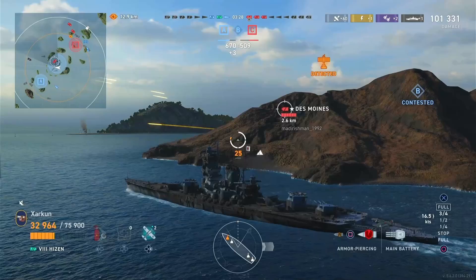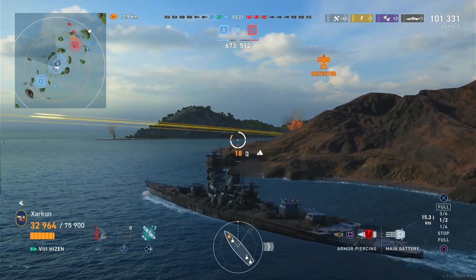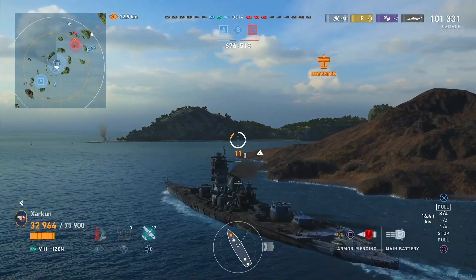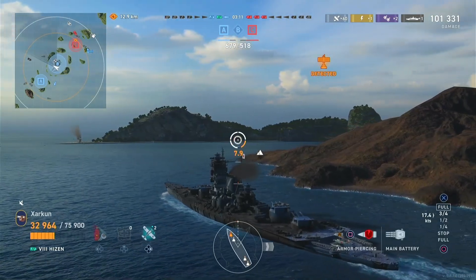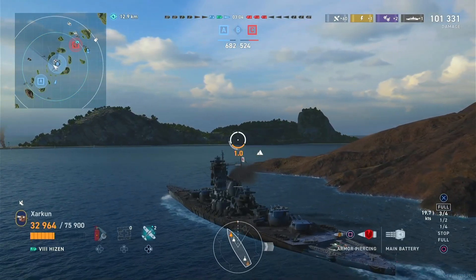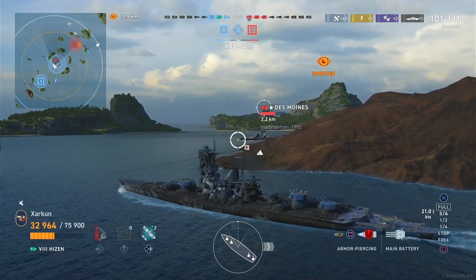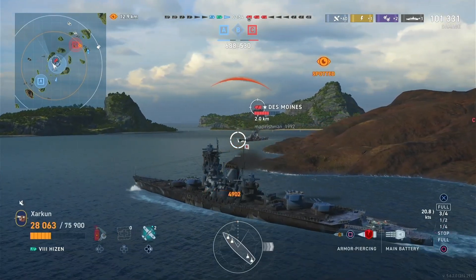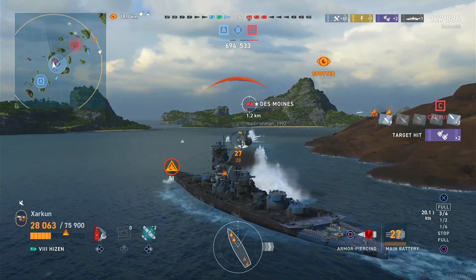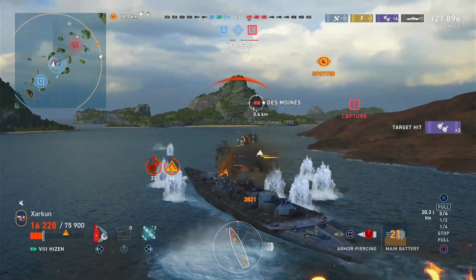The Des Moines has to sink so we can continue to build our points lead. The HP bars on both sides of the battleship standoff are diminishing all the time, and it's only a matter of time before somebody sinks. Des Moines is right around this corner — he's radaring us, he can see us, but it doesn't matter. He spent this whole time reversing and doesn't have a way to escape. Plus, he's coated in 27mm armor and our 16-inch guns can overmatch it. We get our shells right into the citadel area — but unfortunately we get two ricochets, so it's not quite enough to take down the Des Moines.